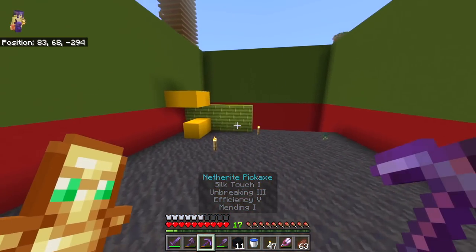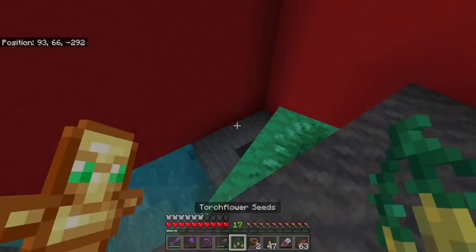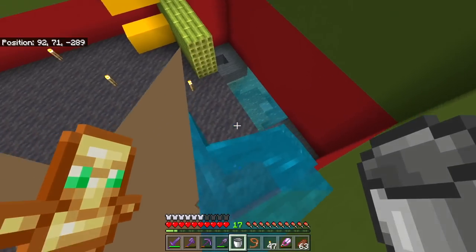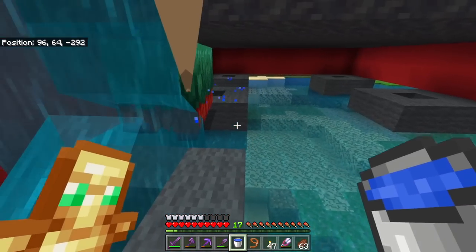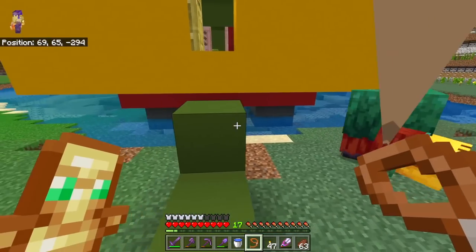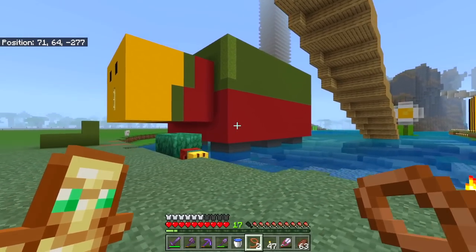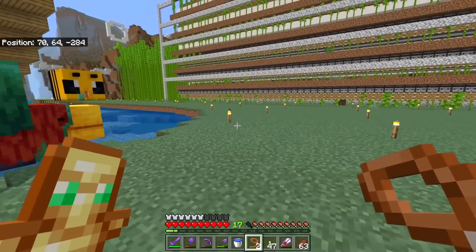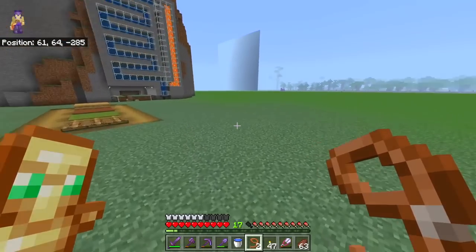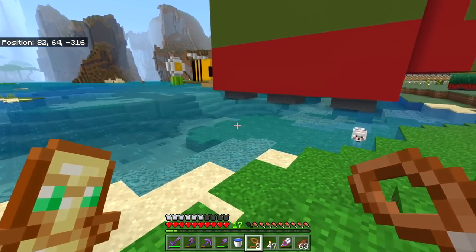We're going to ignore that now because we have to focus on the actual sniffer farm itself. Both my guys got out, but they did drop some sniffer seeds - these are called torchflower seeds, not just sniffer seeds, and these are the most useful type that they can actually drop. I'm very concerned - I had two sniffers and now I have one. Two into one is a very, very big deal. Minecraft introduces one of the biggest passive mobs into their game ever and somehow I managed to lose it.